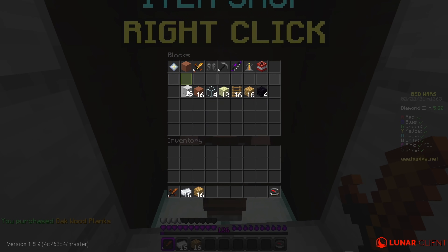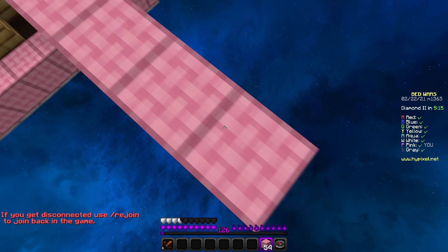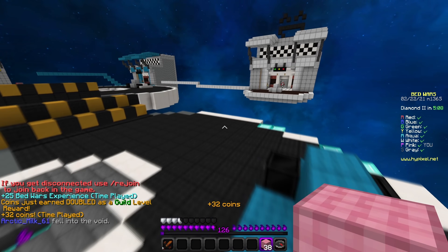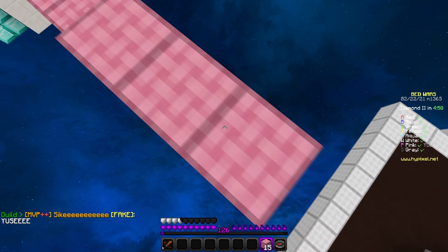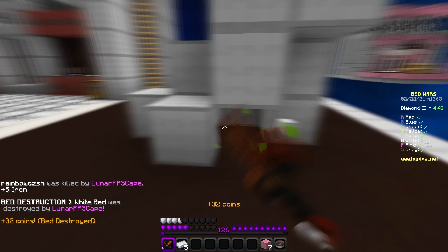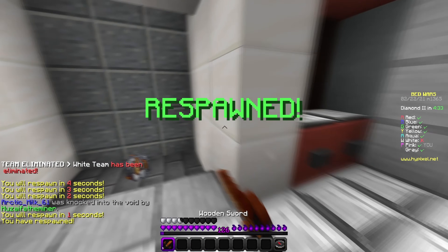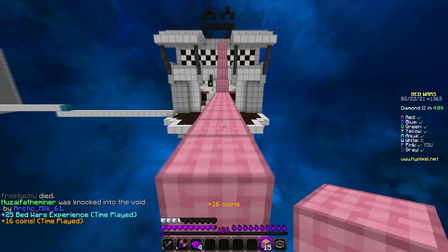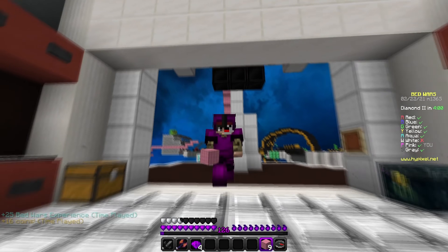Now let's talk about other stuff that impacts your FPS on Lunar Client — specifically mods. As you can see, I have almost no mods with a GUI on my screen. I have everything turned off, because the less stuff you have on your screen, the more FPS you'll get. It also looks a lot cleaner on video. Try to make your GUI as clean as possible — I have almost no mods enabled.